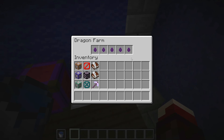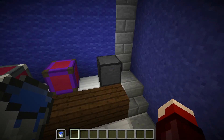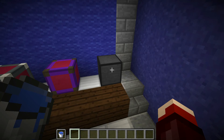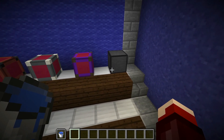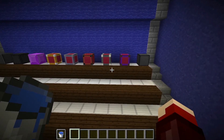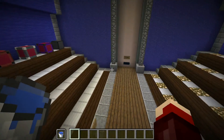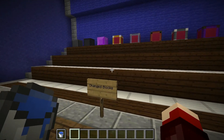Then we have the dragon farm, which works the same. It's now one by one and you can turn it on and off with redstone now, similar to the vacuum hopper. So that's it for all the blocks.